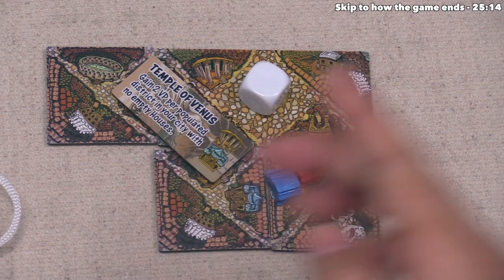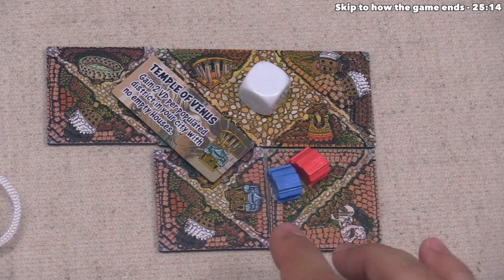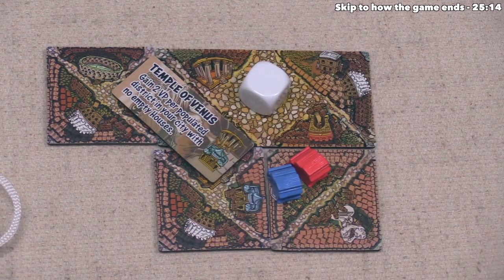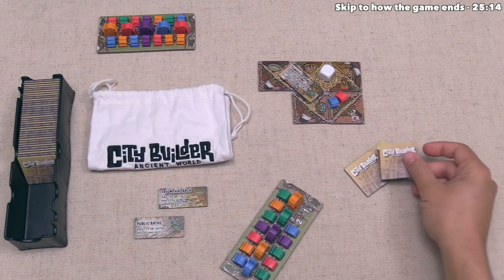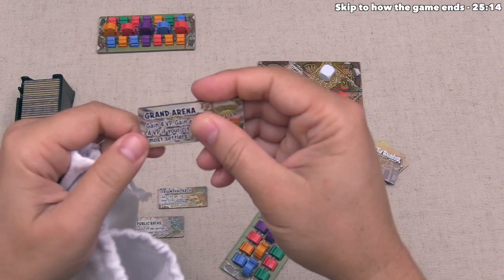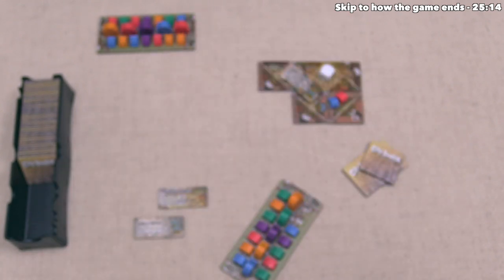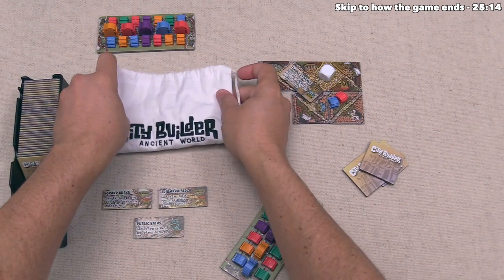White is incentivized to continue settling and to make sure they don't have too many white houses in their districts so none are vacant at game end, earning those extra two points. During upkeep they draw a tile and then a new monument from the bag — the Grand Arena. That is worth four victory points, plus an extra four if your city has the most settlers compared to all other players.